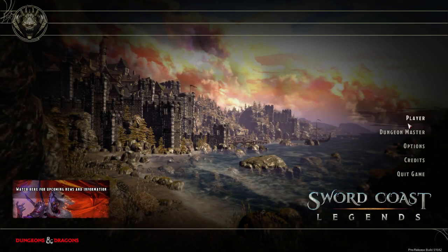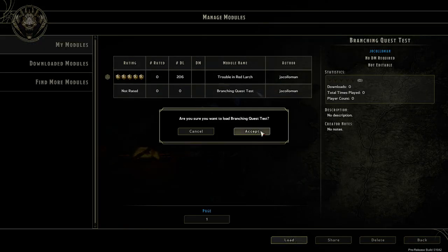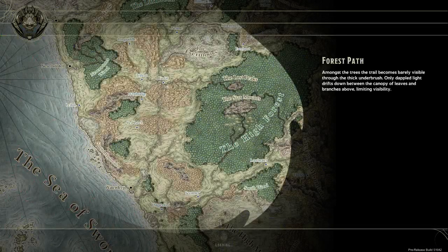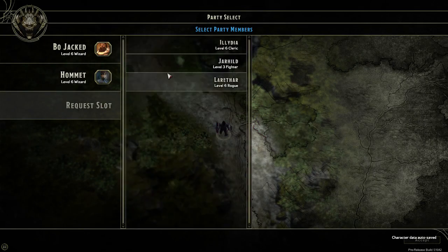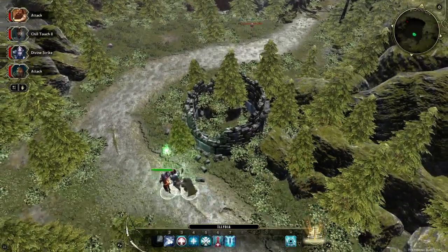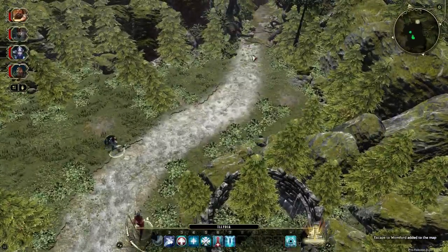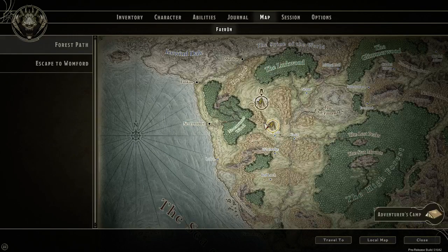I'll do it one more time to show you the second quest. So unfortunately you can't actually get branching dialogue, but you can simulate it this way for now, until branching dialogue is available. So if my characters choose to flee to Wongford, we'll destroy that egg first and Defend the Gate second. And now when I visit the world travel map, I get Escape to Wongford, and the other location never appears.